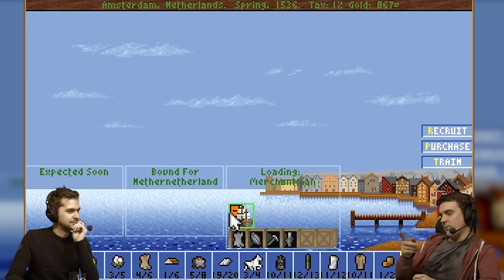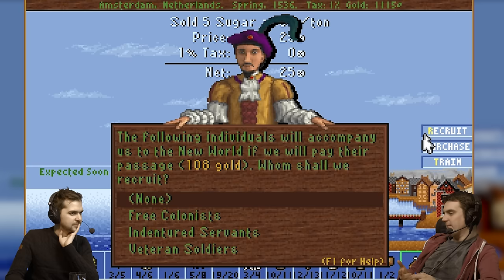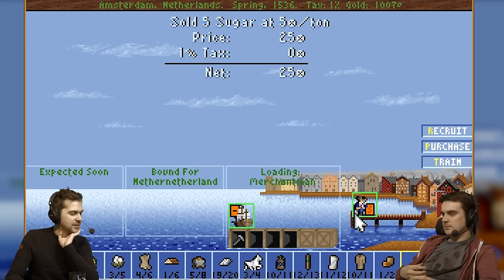So one thing we should do before it does go wrong is move the muskets out of Amsterdam to Fort Orange. Because at the moment those muskets are no good — if we do get attacked, we can't even arm ourselves because they're in the wrong town.